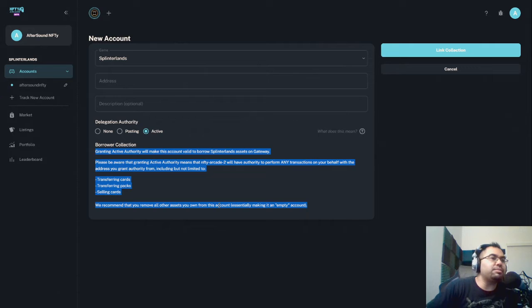Their suggestion is that they recommend you remove all other assets from the account, essentially making it empty. This ensures there's no risk for you if there's nothing in the account that can be taken out, sold, or burned. This just becomes a way for you to start playing the game, seeing what it's like, and hopefully start to build up from there. In the future, if you decide to stop borrowing from Nifty and start renting or buying your own cards, you could go in and reset your keys.